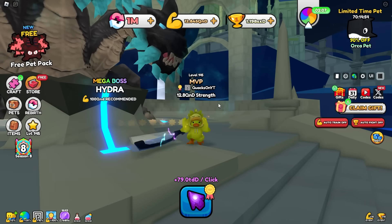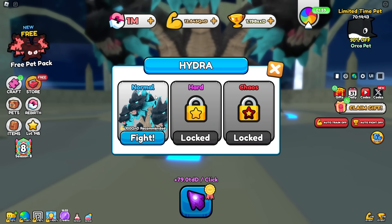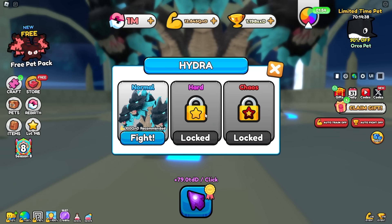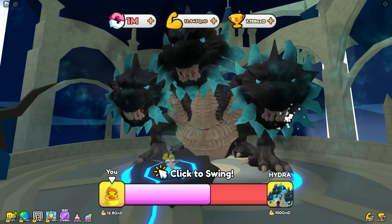We need 100 Q&D strength to defeat it. Due to some game passes I have, I only need around 10% of the recommended strength to beat these bosses — so really only around 10 Q&D strength. We've got 12, so I think there's a chance I could fight this boss and actually beat it. We're gonna get the auto-clickers set up so I don't have to manually click. There are gonna be three difficulties: normal, hard, and chaos.